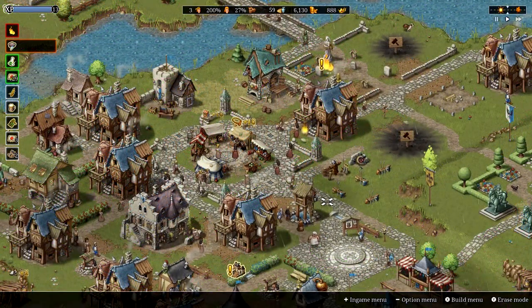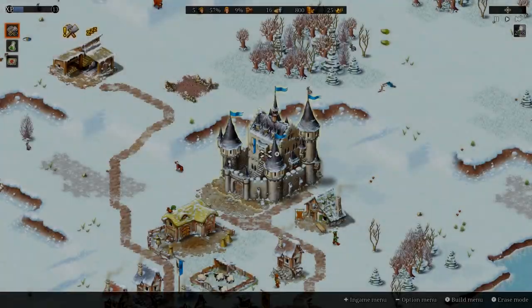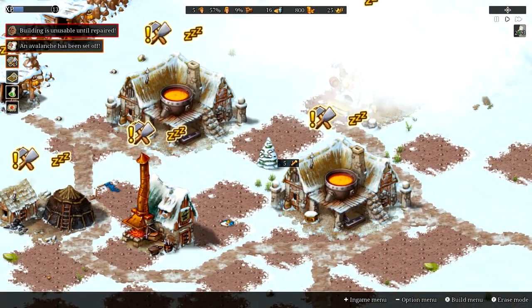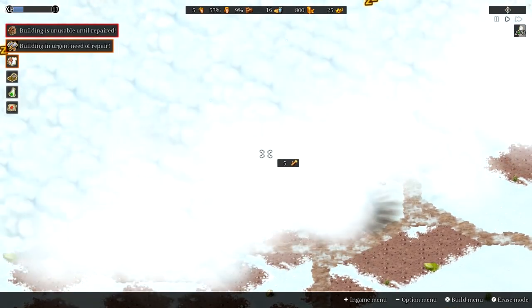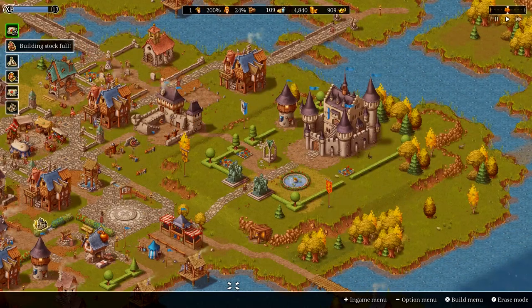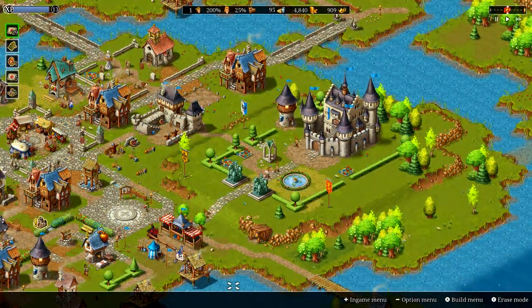Overcome several challenging disasters like fire, disease or even massive avalanches. And adjust your playstyle according to the seasons and weather effects that directly influence gameplay.